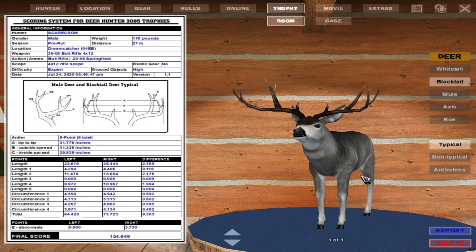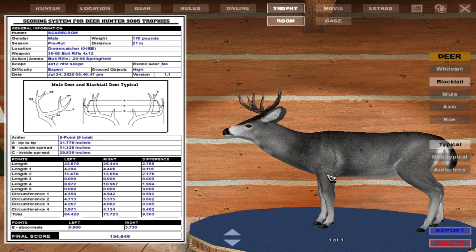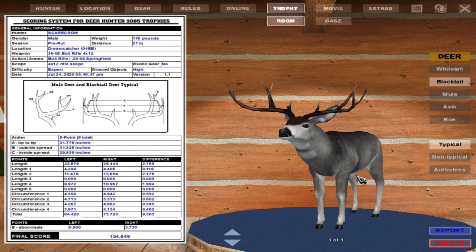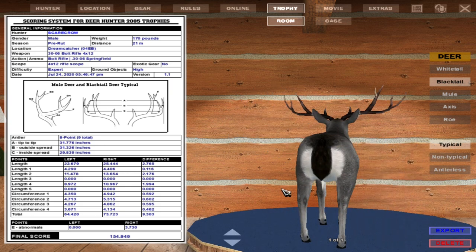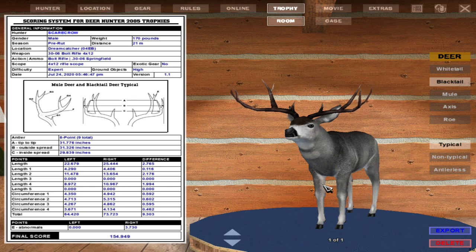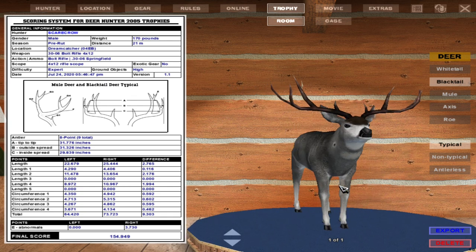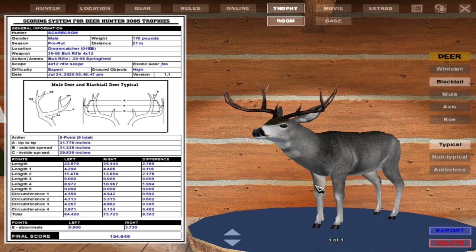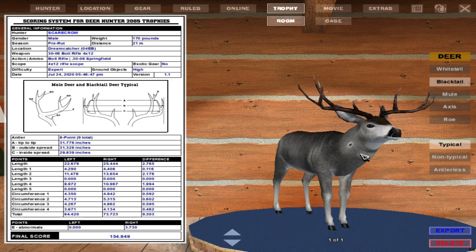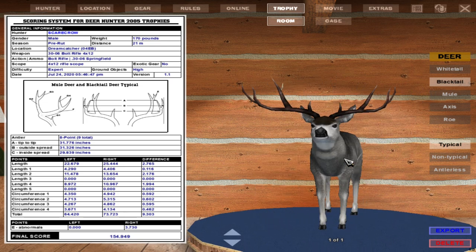There is that blacktail deer. This one is actually not even a record-class buck — not even a record book buck, but it is a typical. Not too bad, a decent one for sure. This one is classed as an eight-point even though it's got this little sticker off the side — they don't count that though. Yeah, not too bad of a buck, definitely a decent one.